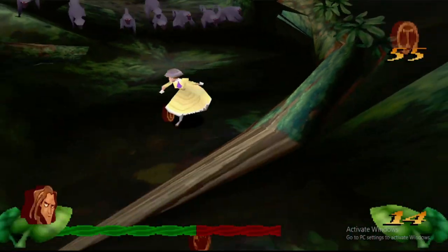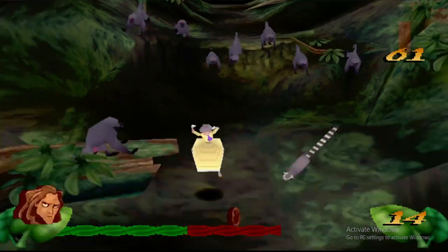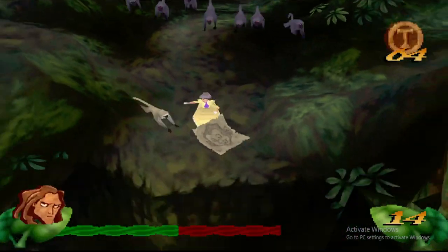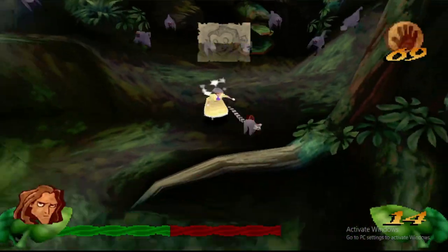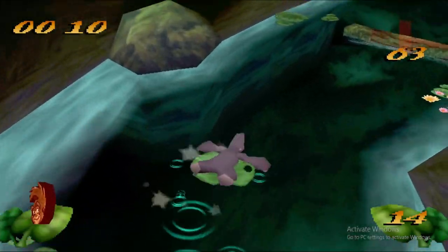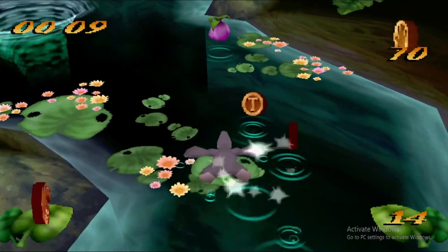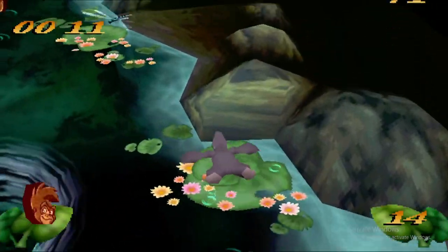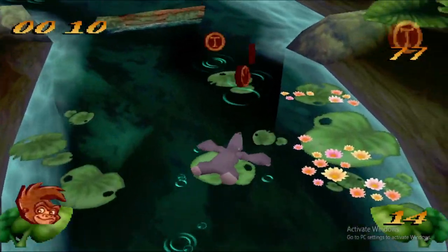The player takes control of the eponymous Tarzan, an orphan child who was adopted and raised by gorillas. At the beginning of the game, Tarzan is still a young kid who has to learn different skills from the gorillas, such as climbing trees, swinging down branches, or fighting small but aggressive wild animals. He eventually grows up to be a strong and skilled man who must defend himself and his fellow animal brothers' home, the jungle, from hunters led by the evil hunter Clayton.